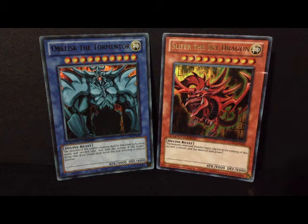Just on the effects, I will say they're both about even. Obelisk has 4000 attack and 4000 defense. Slifer has almost an unlimited amount of attack and defense depending on the cards that you have in your hand. These are two of the most powerful god cards.